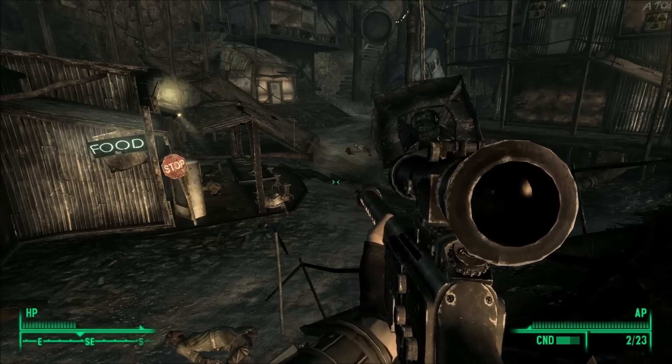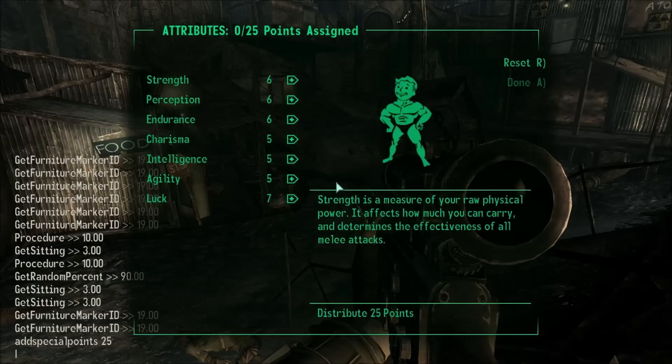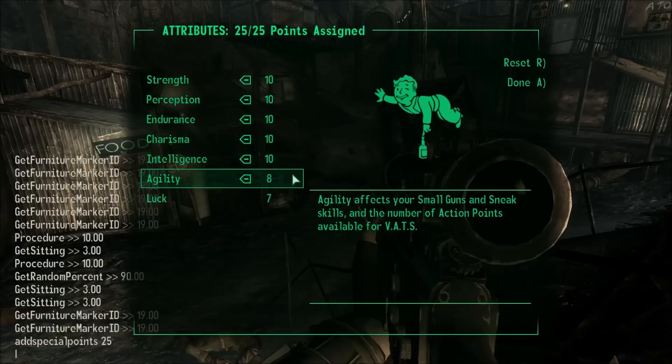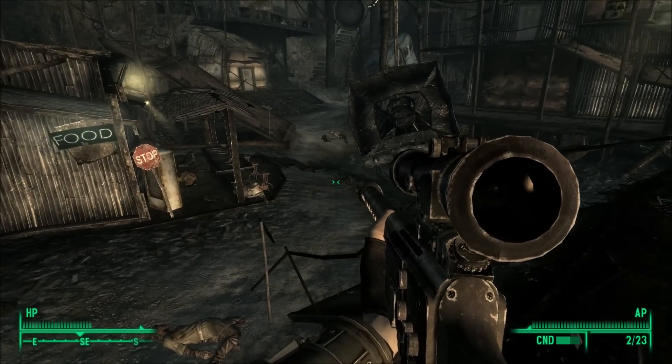The next most useful code is probably addspecialpoints. So I'll add 25. Boom. All right, so I've got 25 points. This would be a very handy thing to start with if you, like myself, don't care about playing games properly. There we go — we're maxed out. We can carry tons of stuff. We are pimp.